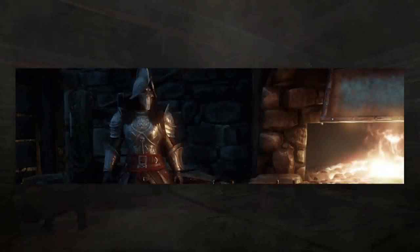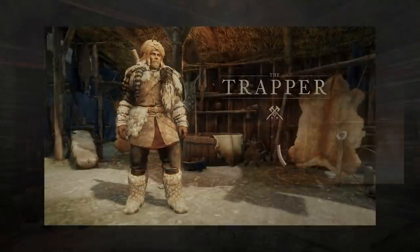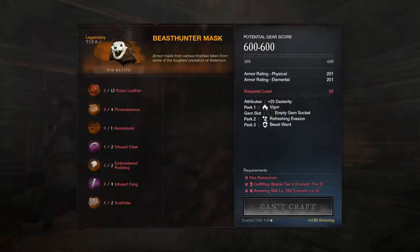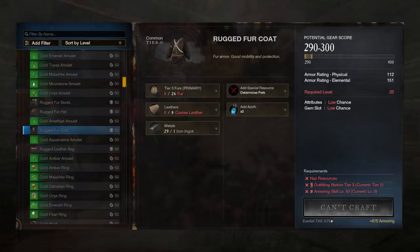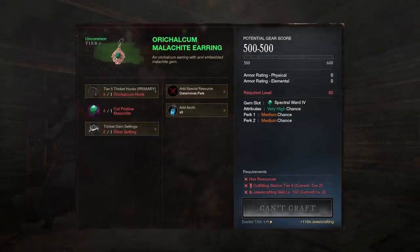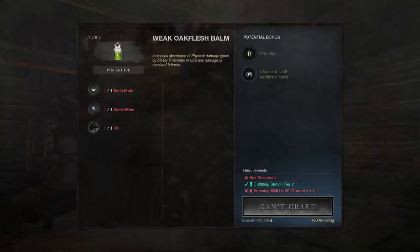Next up we have the armor crafting skill, also known as armoring. It takes place primarily at the outfitting station, where you'll craft light armor, medium leather armor, fur armor, all-purpose bags that increase your carry capacity, jewelry that increases your attributes (also going off the jewel crafting skill), repair kits for your equipment, and absorption bombs.